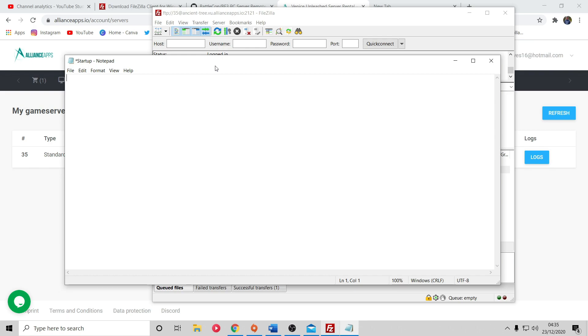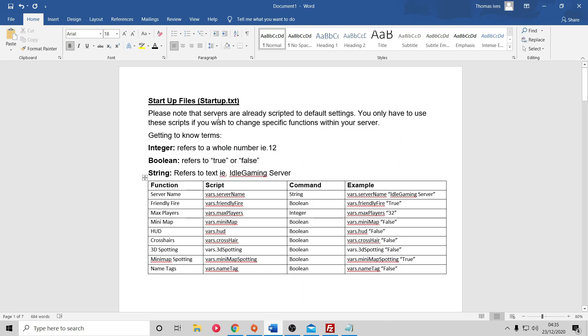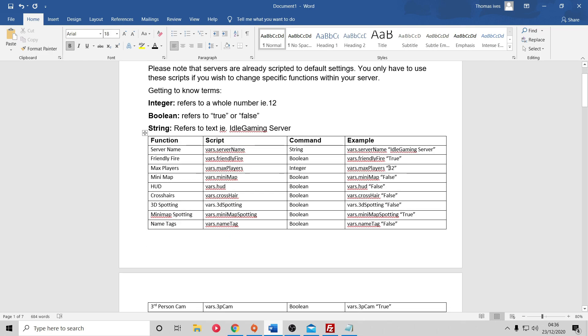This is when you need to start putting in your script to tell the server what you want it to do - and this is where the guide I've created comes in handy. First, understand the lingo. There are three terms: Integer refers to any whole number, for example 12. Boolean refers to true or false. String refers to text - for example, 'Idle Gaming Server' or whatever you want to call your server. I've created a table listing each function, what it does, the script command, the data type, and an example.